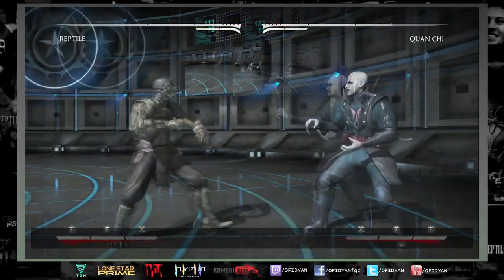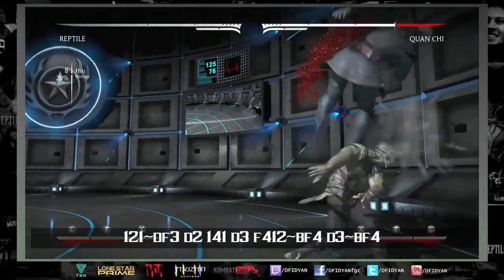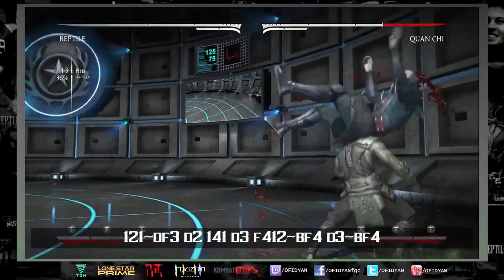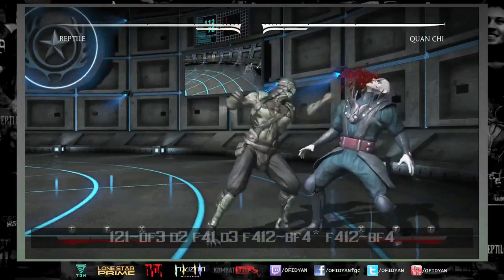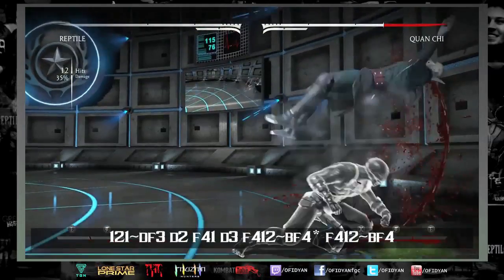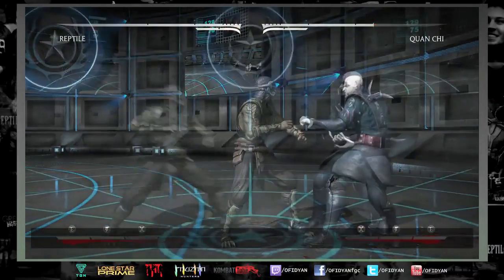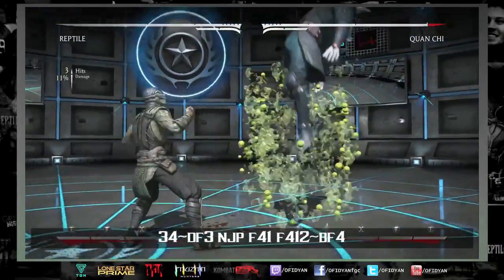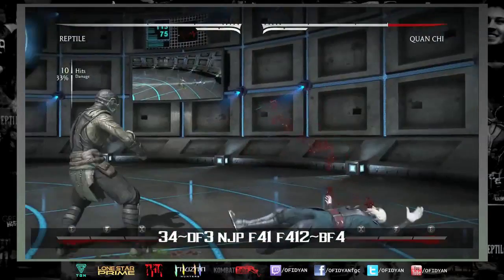One thing you need to know is one-two-one combos in the corner, so you get a little bit more damage there. Some combos require you to run forward a little bit, but it's so free-flowing and freestyle — you could step forward, you could dash. I'll let you figure that out on your own. For example, I did a step forward before the neutral jump punch.